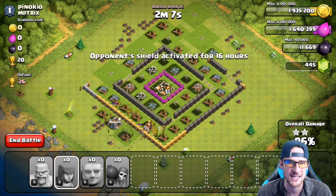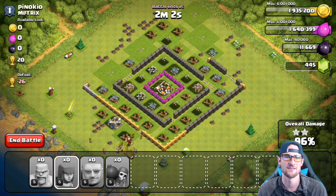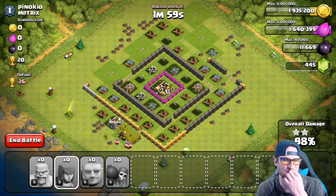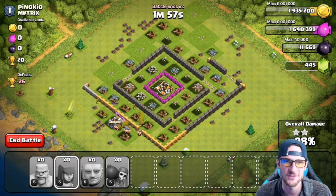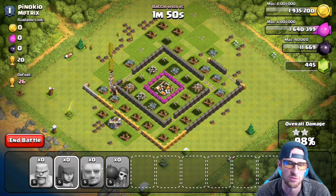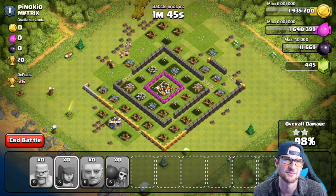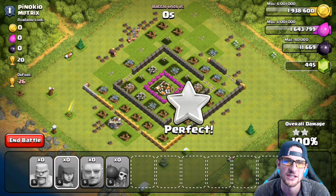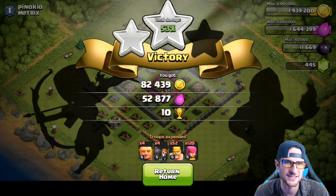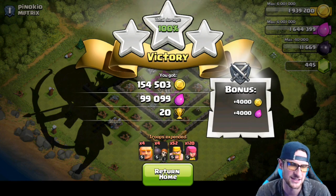That game is going to be really big and popular — it's a lot of fun. We are about to take out this base entirely. We already got all the loot on it, which is awesome. Also if you guys like Call of Duty or any other Xbox games, check those videos out. Let me know if you want me to play other games — I'm starting to branch out because it's more fun to play a lot of games and give you guys more content. There's that raid — 154,000 gold and 99,000 elixir.